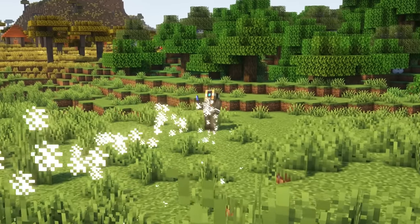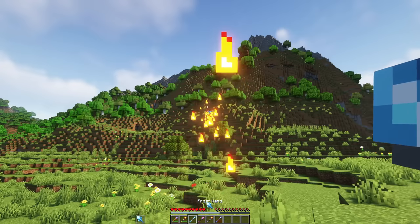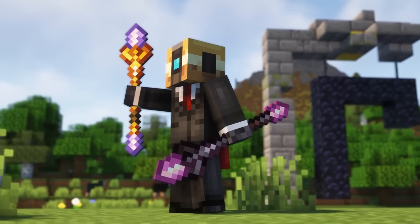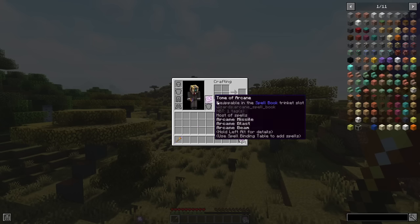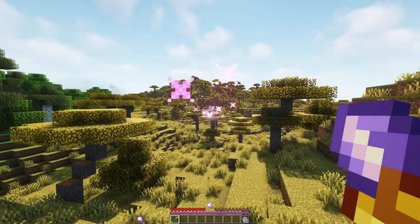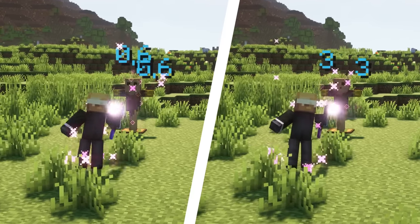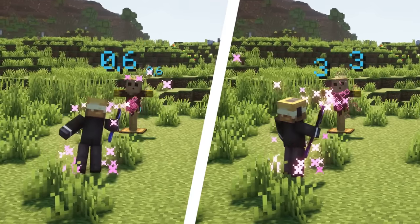Wands come with a spell built in regardless of the spellbook you have equipped. They are easier to get, but can only cast that single spell and are weaker than staffs. There are also two staffs: basic staffs and netherite staffs, which are stronger. With staffs you can cast all three spells, however they do not contain any spells in themselves, so you need to equip a spellbook to use them. If you have a spellbook equipped you can use any staff you want, but I recommend using the staff of the same class as the spellbook, because the spells are much stronger — the staff's spell power only applies to the staff's class.